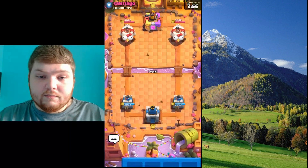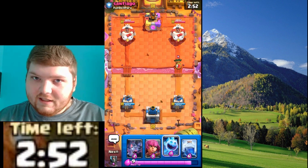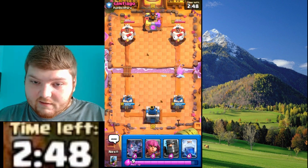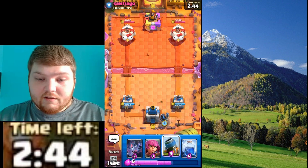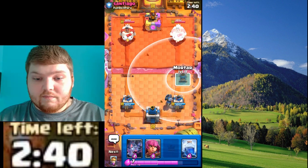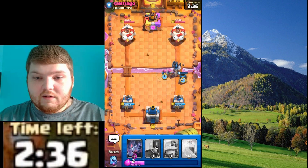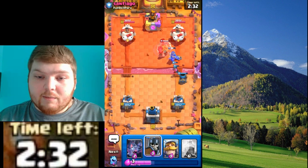Alright, so I'm gonna fight Santiago — that's how you say that? There we go — ice spirit. Mortar. They have zaps, so that's good, and I have the guards now.